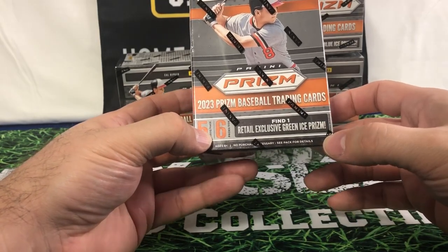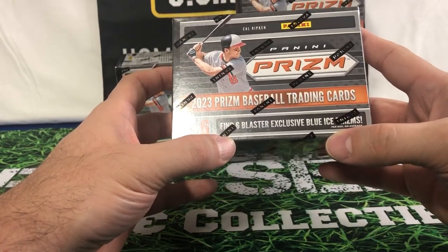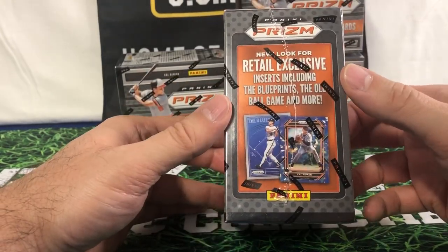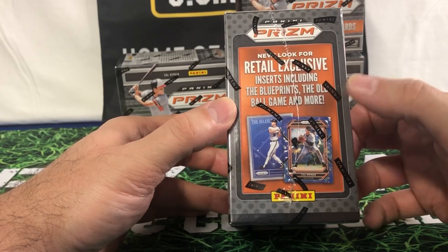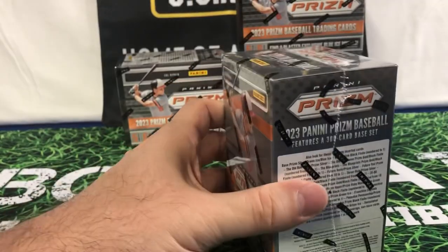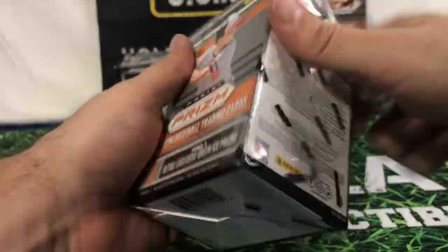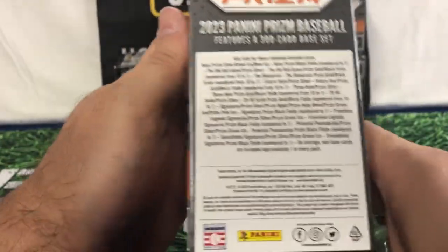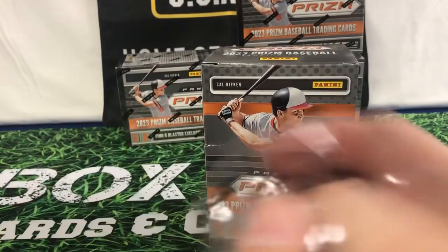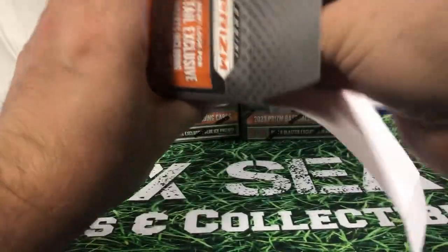Find one retail exclusive green ice prism, and also find six blaster exclusive blue ice prisms. Got your retail exclusive inserts here — Blueprint, Old Ball Game, and more. You can see on the side some of the other things you can look for in this. I won't go through all of it, but there's a 300 card base set. Let's see how these look and see what this is all about.